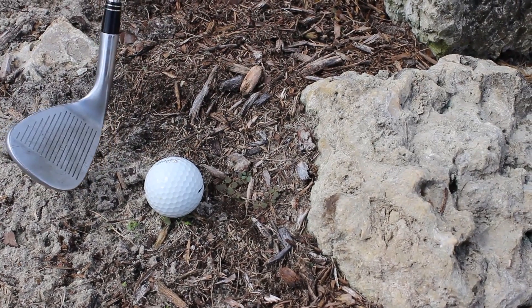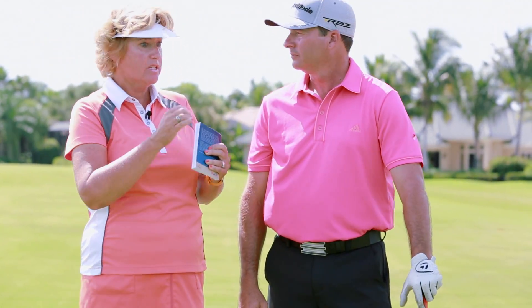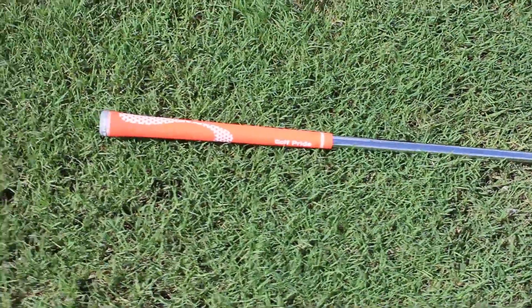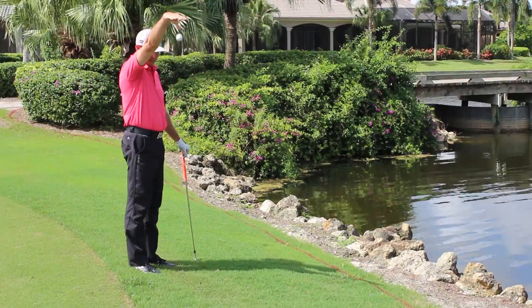I know one of my options under Rule 26 is to play it as it lies in the hazard, but that wasn't working for me — it was very awkward, so I just took the ball out and threw it out of the hazard. Yes, well, you do have the option of playing it from there, you just can't move anything or ground your club while doing so. So we want to be a little more specific in taking it out of the hazard — we have to determine the spot that it crossed the margin of the hazard.